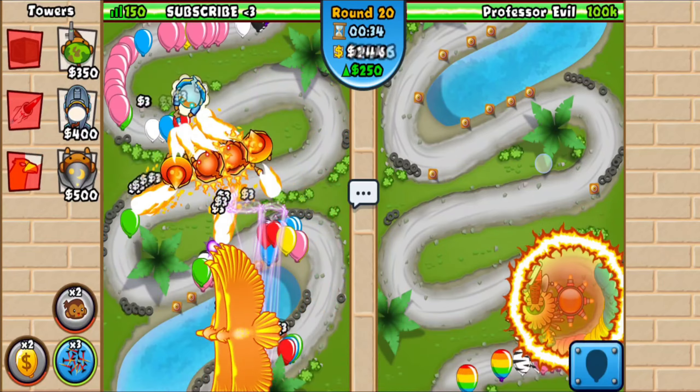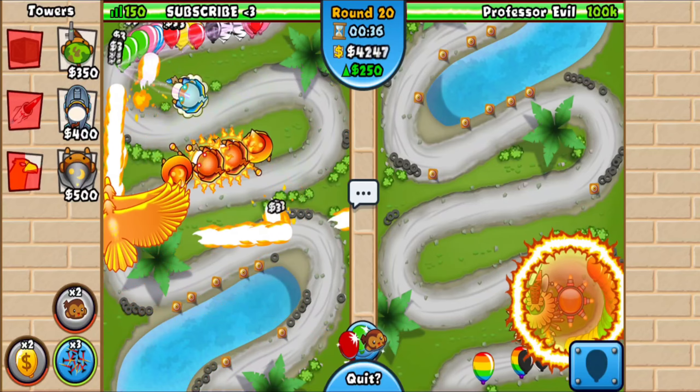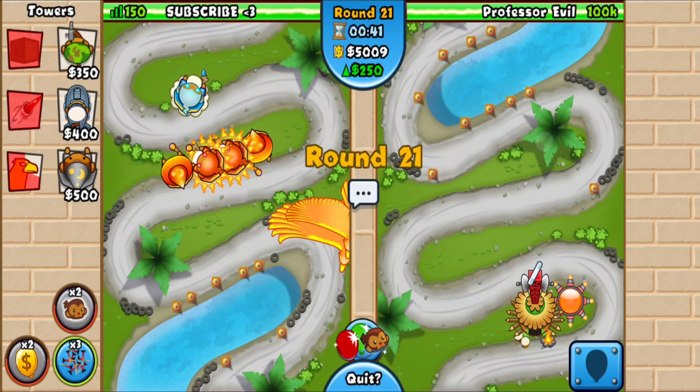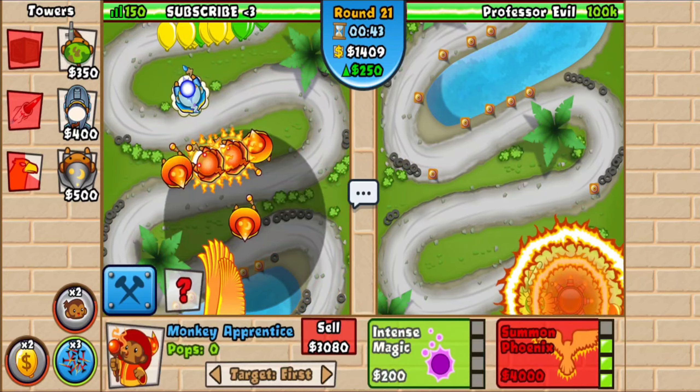Go for another 0-3, just like that. Even though it's completely unnecessary since phoenixes are OP — they just shred on their own — we don't need additional defense, but I'm still gonna go for this to be extra safe.